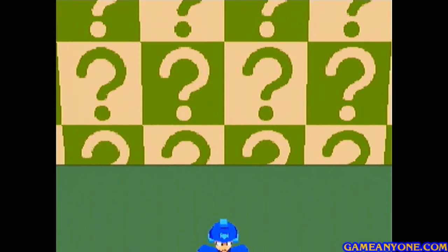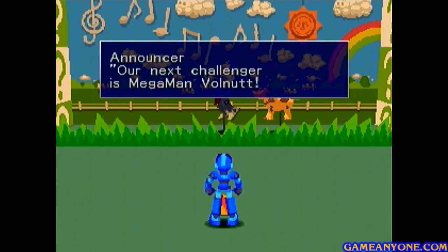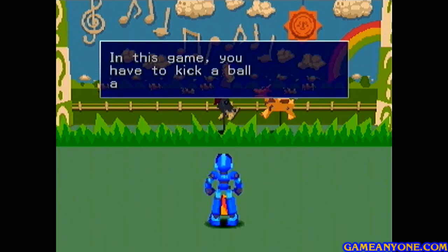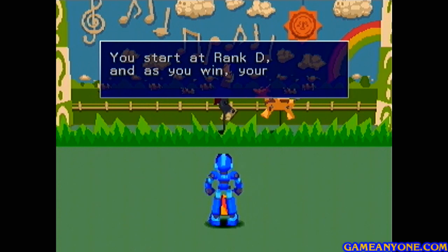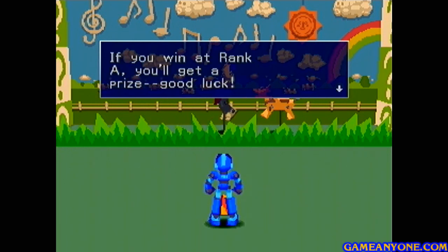Beast Hunter is not quite what you would think it is, as you can probably see right now. "Our next challenger is Mega Man Volnut. Do you want to hear the rules? In this game, you have to kick a ball at the dog chasing the man there, and see how many times you can hit it. If your number of hits is better than the par, you win. You start at rank D, and as you win, your rank will go up, but so will the par. If you win at rank A, you'll get a prize. Good luck."